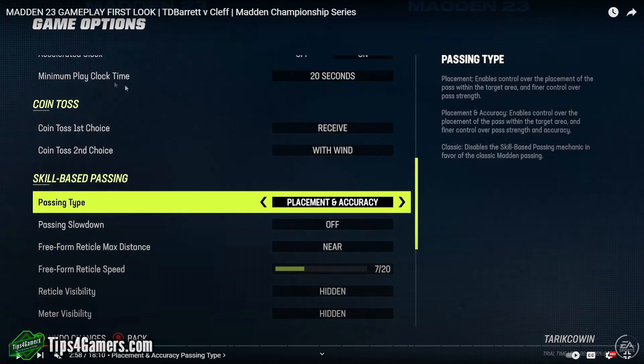So here are the settings. In game options you're going to see the skill-based passing type. There's 'placement,' which enables control over the placement of the pass within the target area and final control of pass strength. 'Placement and accuracy' enables control over placement within the target area plus finer control over pass strength and accuracy. They add a little bit of accuracy there. Then there's 'classic,' where you disable it, and there's a passing slowdown, which is pretty cool.